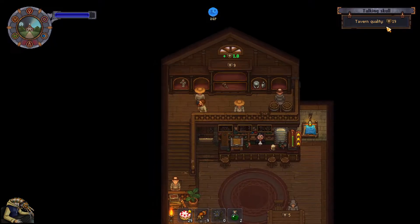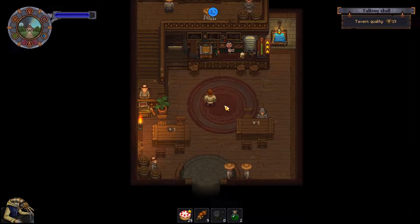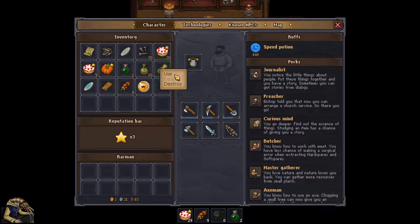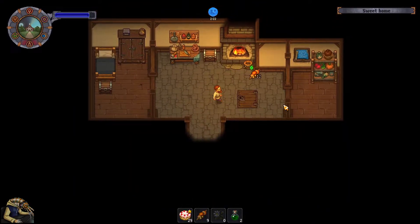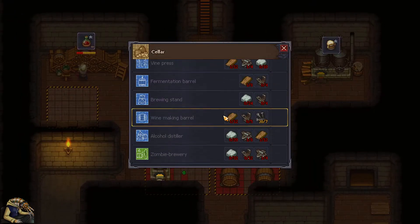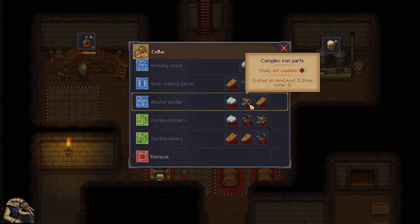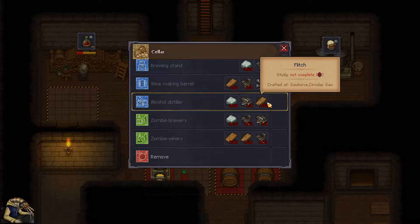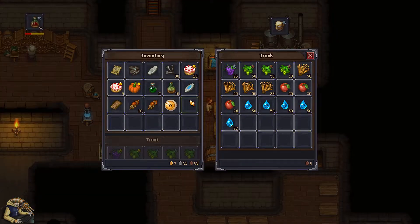Get the helmet in there - our tavern quality goes up. Nothing else we can do here. We get another alchemy recipe - the heal potion, that's useless. Go back home. We can make the alcohol now - I think I unlocked that, yeah the alcohol distiller. Complex iron parts, flitch and stone - we can do that quite easily.